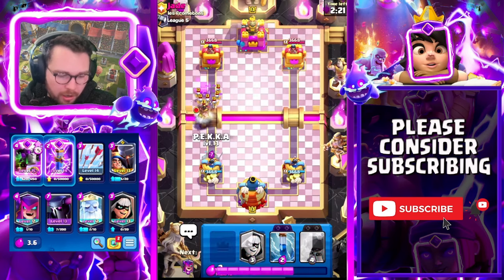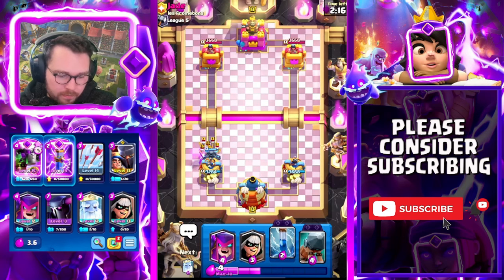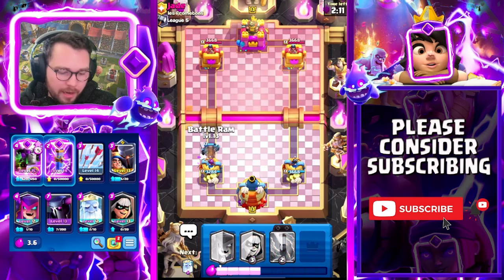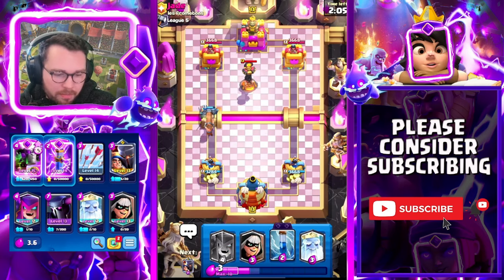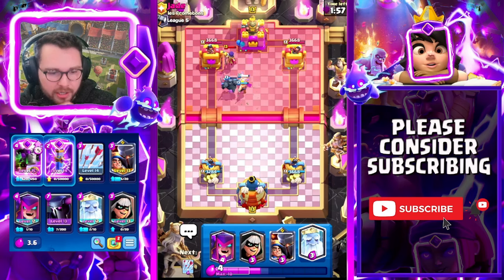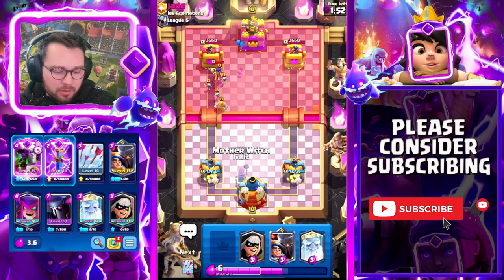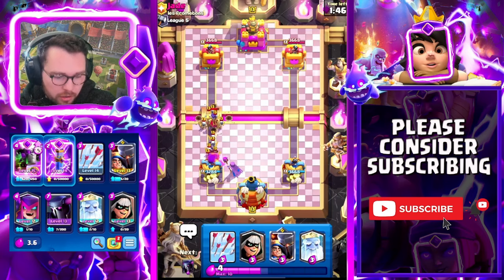Some of my cards are a teeny bit under-leveled but it doesn't really matter. He just used a Skarmy so I'm gonna go for my Pekka knowing he doesn't have a Skarmy in hand. Pekka's gonna clean all this up and we're gonna go for a battle ram - it's a really good combination because the battle ram will push the Pekka. I'm gonna go for a well-timed zap just to keep my Pekka alive. We forced out two extra elixir - they had to spend two on defense, and it helped cycle to our Evo Zap.